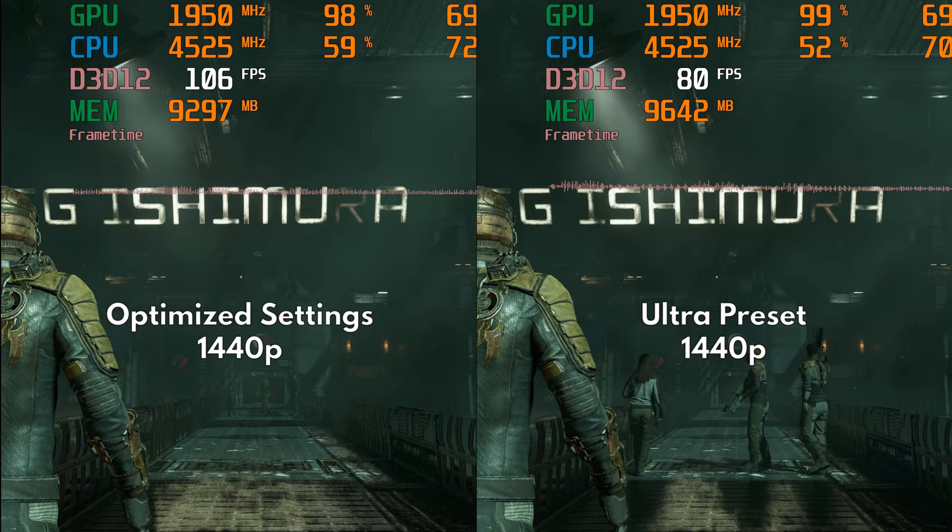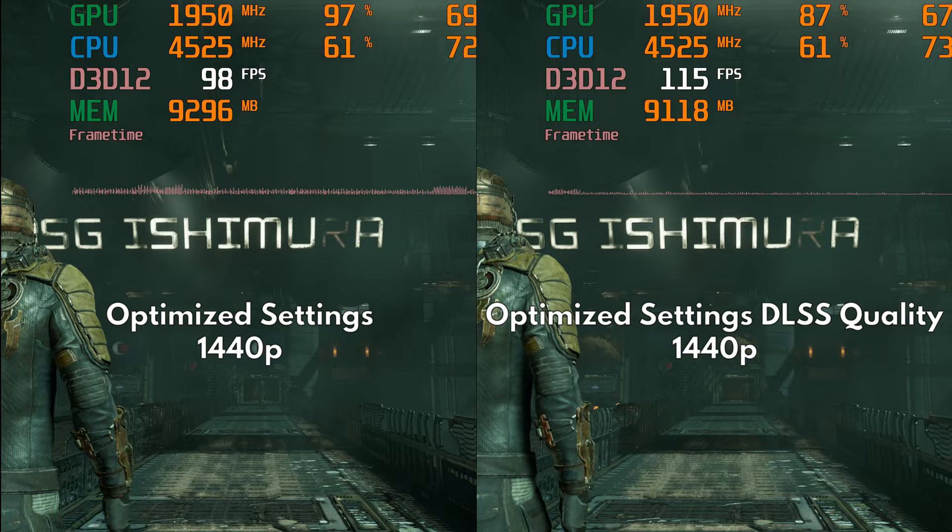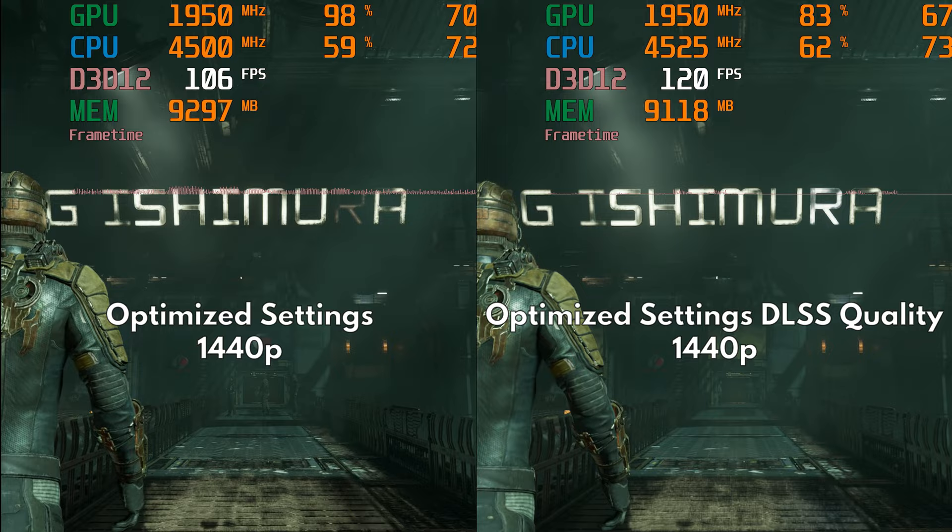If you still want more performance, I can recommend quality DLSS or FSR, but I personally do not use them since it makes those reflection artifacts more pronounced and they introduce additional blurring to the image quality. Just using our optimized settings is enough for me.